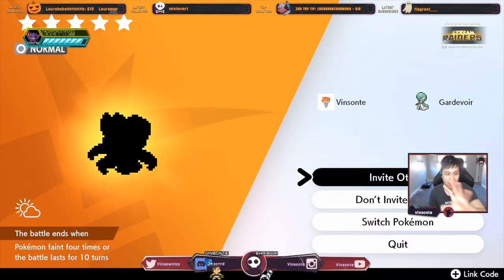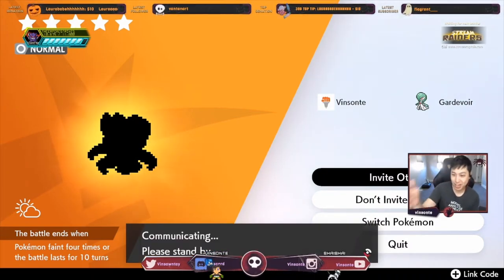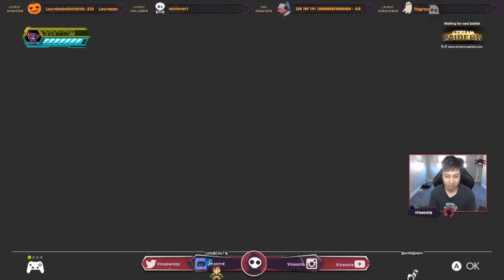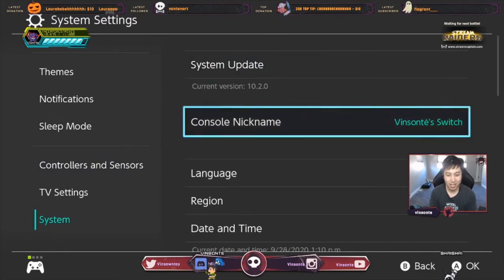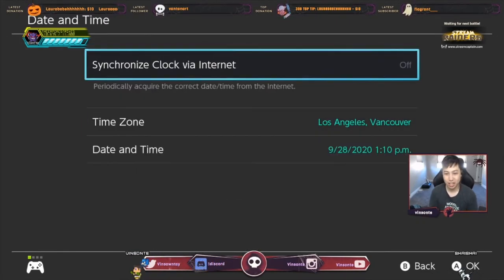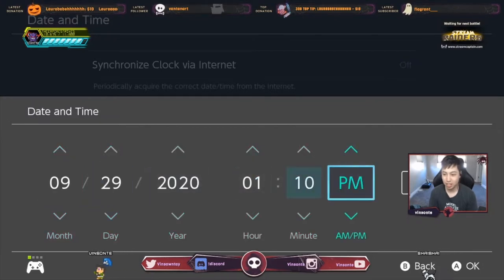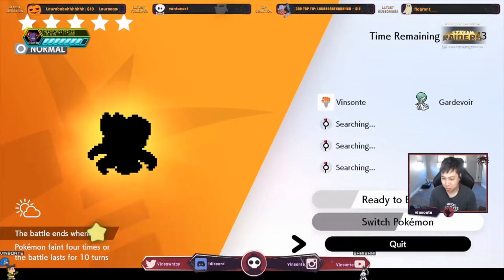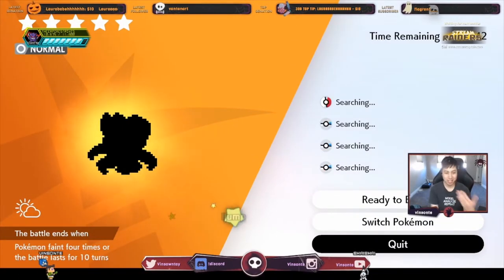We're gonna do the time skip trick if you don't get the Milk Tank here. Make sure you're offline. Go and click invite others — make sure you do that. Then you can go time skip. You're gonna go for one day. Go to the system date/time. If you have synchronized on, turn that off. Just advance one day, click OK, go back in game, then quit the room. That should respawn the den.